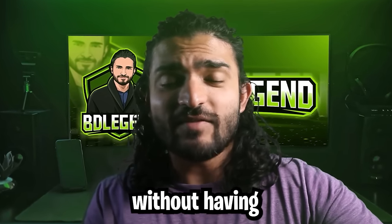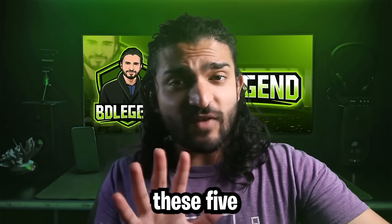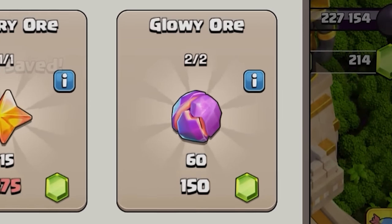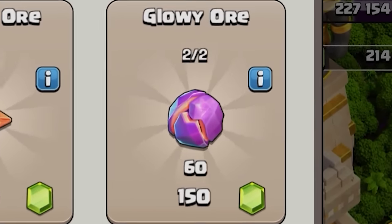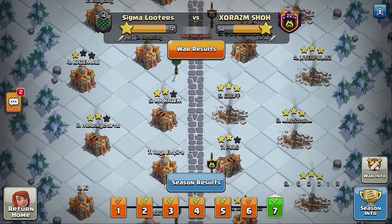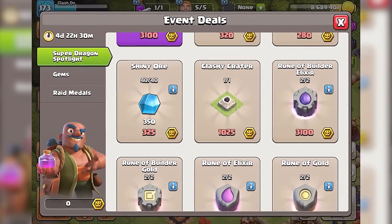If you do these five things, you will undoubtedly be able to max your ores without having to use your credit card. To recap, these five things are: buying shiny ores with Raid Metals, buying glowy ores with gems, getting to the highest league possible, running back-to-back wars, and completing and participating in all events.